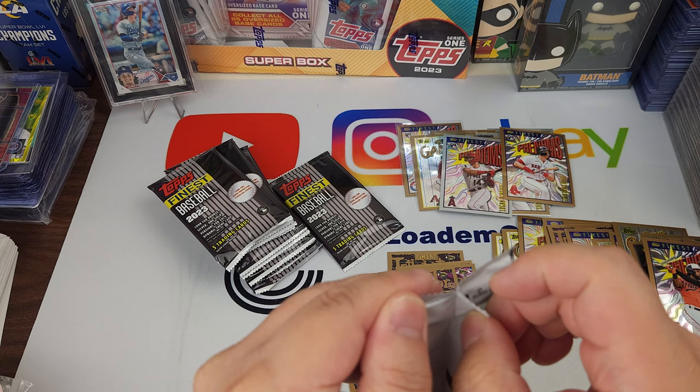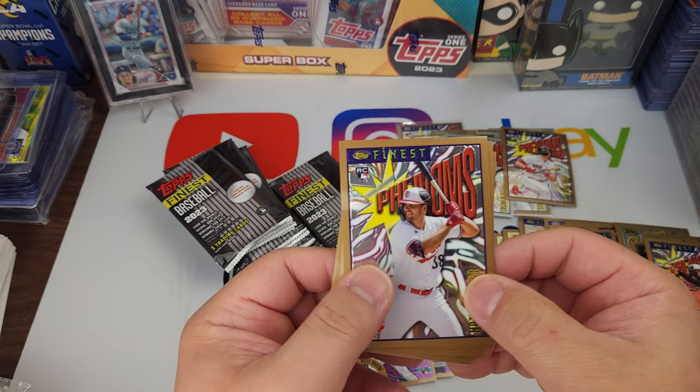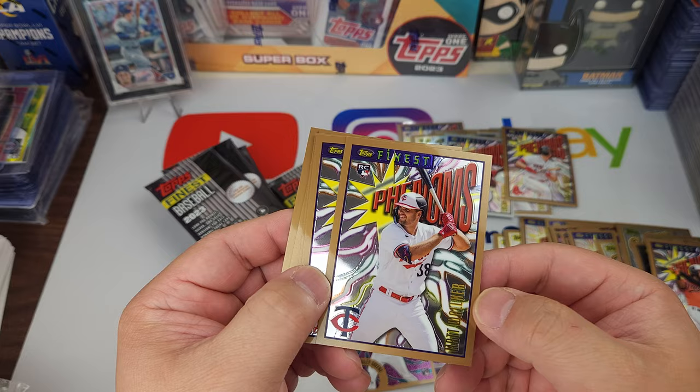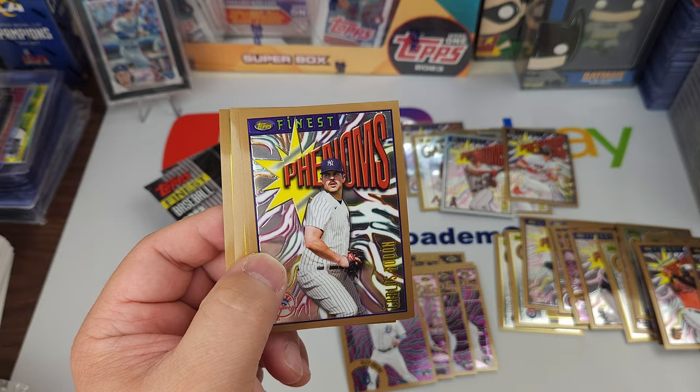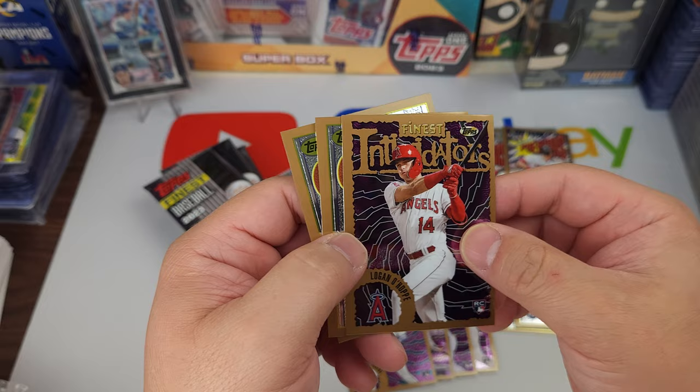Almost halfway through. Some of the packs seem like they have extra glue on them. Matt Wallner — the text is a little hard to read. If you put it at an angle it's easier to read. Carlos Rodón. Another Logan O'Hoppe — that's nice.